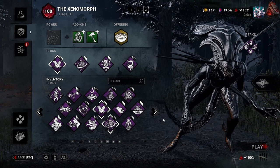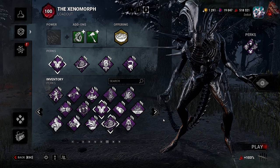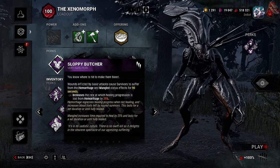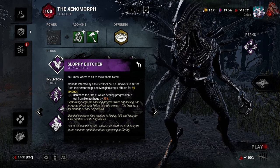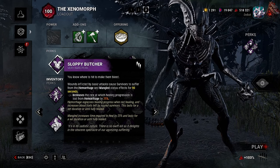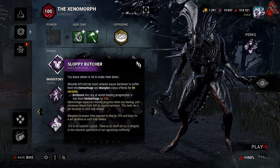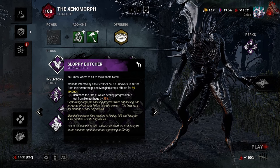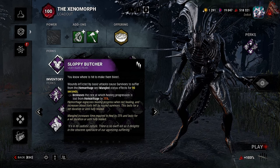They called it an M1 Xenomorph build and that's exactly what I see here. Our first perk is Sloppy Butcher — wounds inflicted by basic attacks cause survivors to suffer from the Hemorrhage and Mangled status effects for 90 seconds, increases the rate at which healing progression is lost from Hemorrhage by 25%. Hemorrhage regresses healing progress when not healing and increases blood trails left by injured survivors.